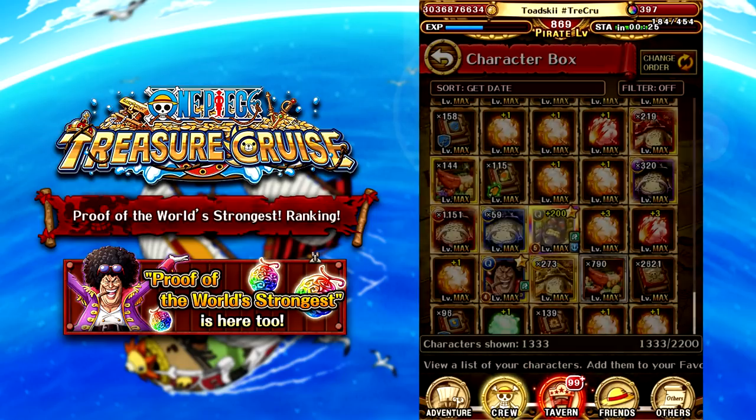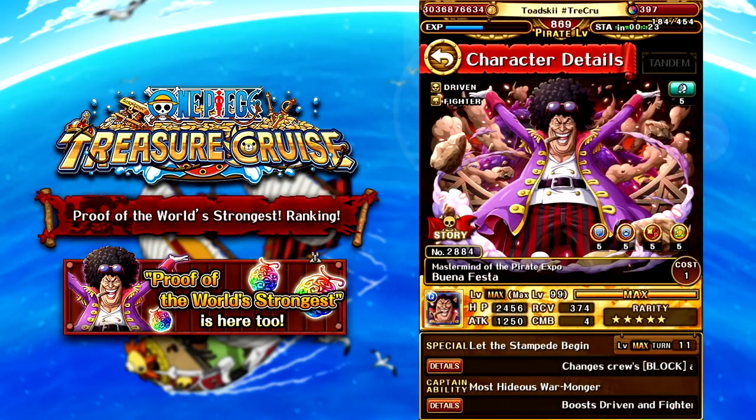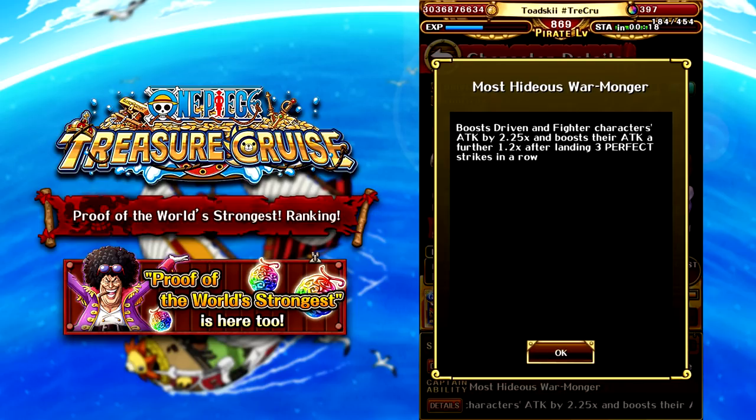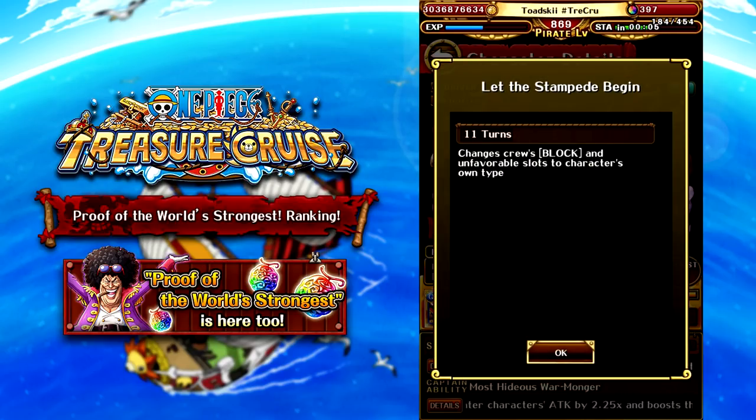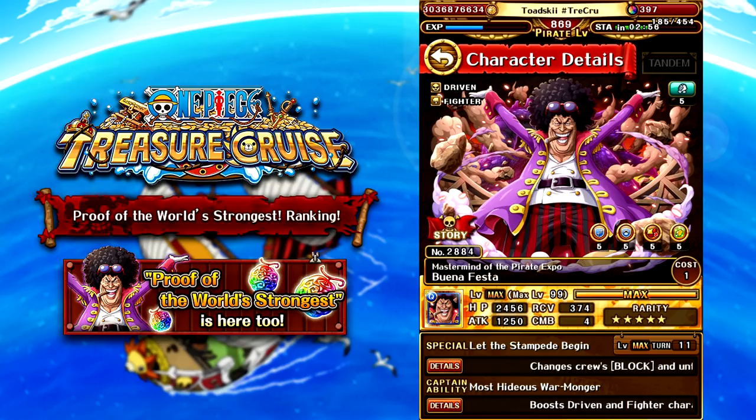The character you can get is Buena Festa, who is a Quick Driven Fighter. His captain ability boosts Driven and Fighter characters' attack by 2.25x, and then boosts their attack by a further 1.2x after you land 3 perfects in a row — not a very good captain ability. His special ability, which maxes out at 11 turns, changes your crew's block and unmatching slots into matching. It's a reasonable effect but not one you'll use all the time, and unfortunately he has no limit break or any crewmate abilities.